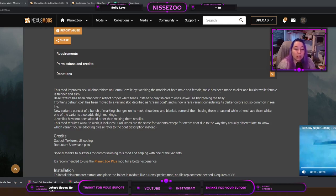This mod improves sexual dimorphism of the Dama Gazelle by tweaking the models of both male and female. The male has been made thicker and bulkier while females have been made thinner and slimmer. The base texture has been changed to reflect proper white tones instead of gray ones, as well as brightening the belly.